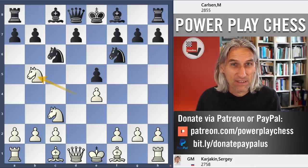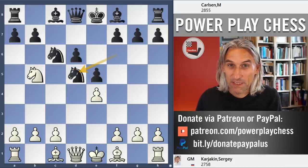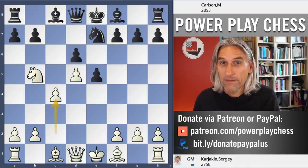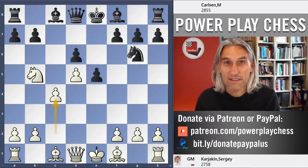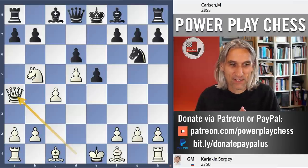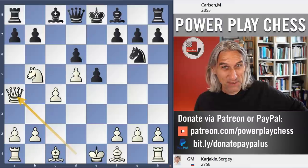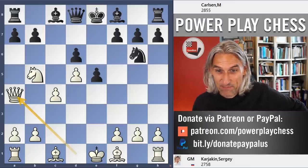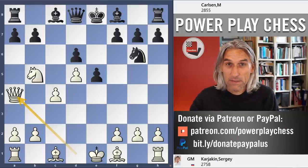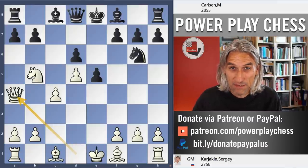Karyakin with the white pieces takes on Carlsen's Sveshnikov. This is really brave — frankly, when Karyakin repeated the exact line he had used against Carlsen in Shamkir 2019, where Karyakin lost a fantastic game by Carlsen, I thought this is either very brave or very foolish, possibly both. This line has been played by Carlsen in so many games, starting with the world championship match in 2018, and then in 2019 Carlsen had enormous success with this variation.